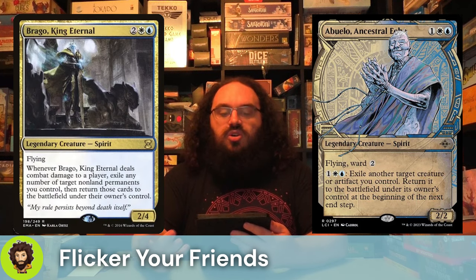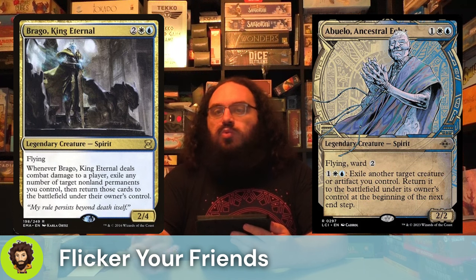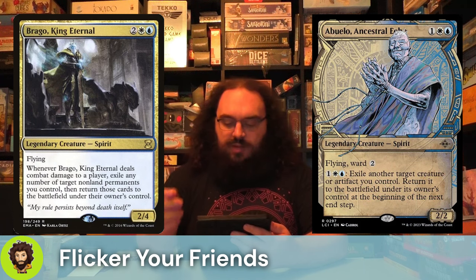Brago, King Eternal. Brago is a 2/4 for 4. They do fly — we love that evasion — because whenever they deal combat damage to a player, we get to exile any number of target non-land permanents and return them immediately to the battlefield. So again, we're flickering our whole field, we're abusing ETBs, we're here for it.